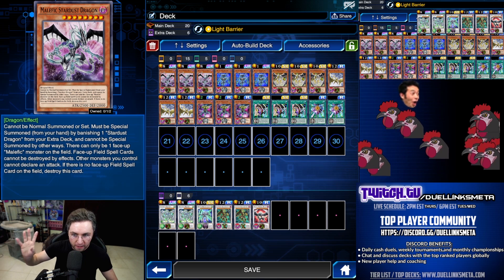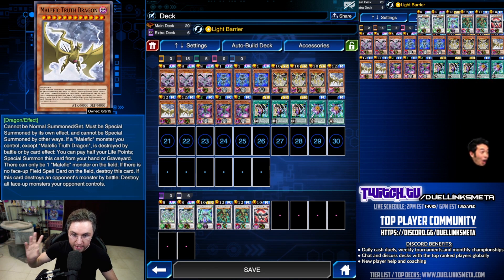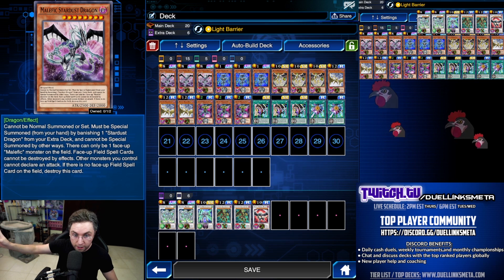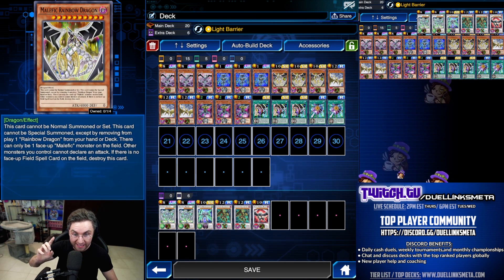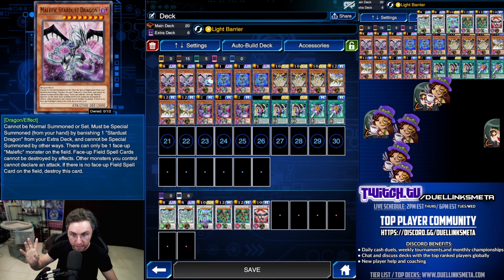All of your Malefics — Stardust Dragon, Rainbow Dragon, Truth Dragon — need to have a field spell on the field or they get destroyed. There's another restriction: Stardust Dragon and Rainbow Dragon say you can only attack with that Malefic, and you can only have one Malefic monster on the field. That's a lot of restrictions. How could this possibly be good?